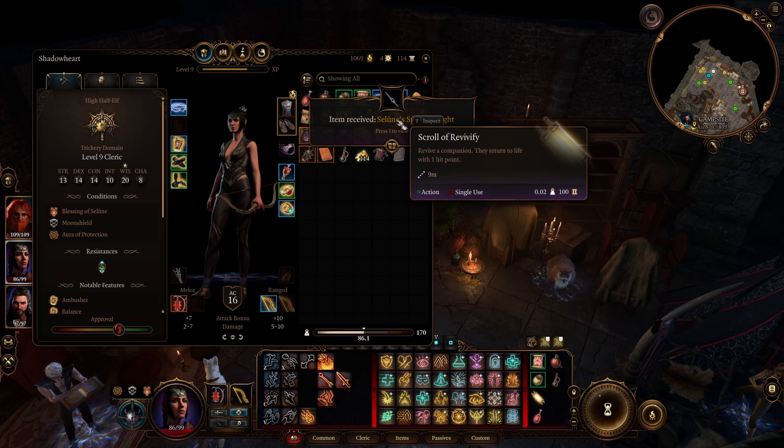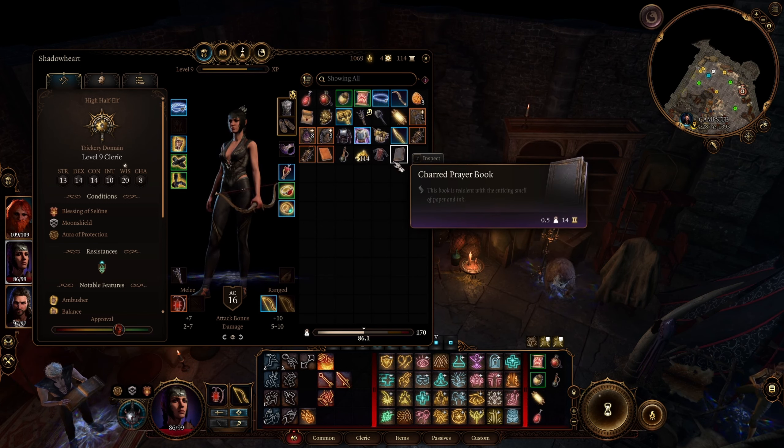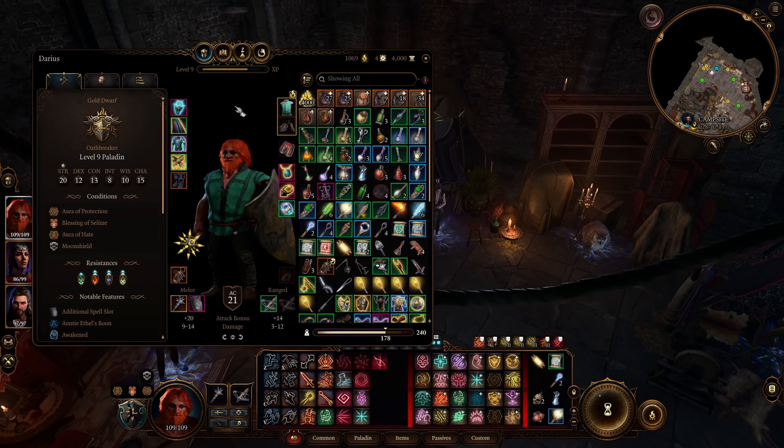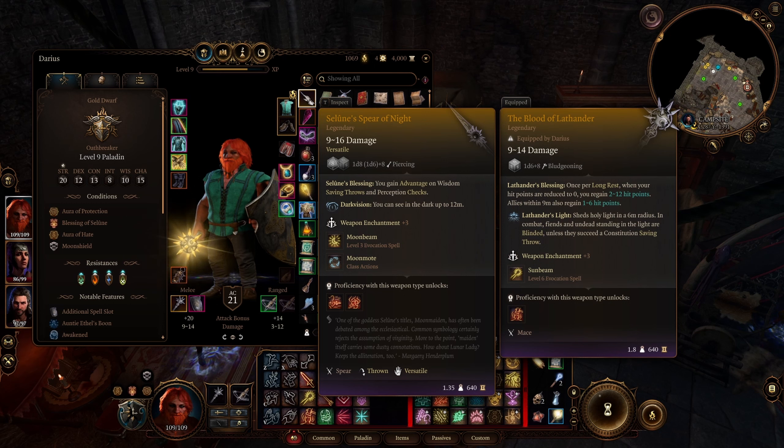This is it — the legendary Seluna's Spear of Night! You can check out its stats. There are of course things to do in between that I've shown you the right pathing for. Make sure to spend time where needed, explore, and do side quests. But this is the pathing that allows you to eventually get Seluna's Spear of Night, the legendary weapon, in Baldur's Gate 3.